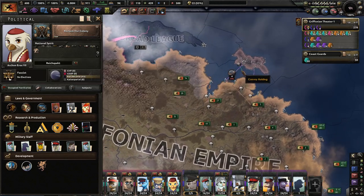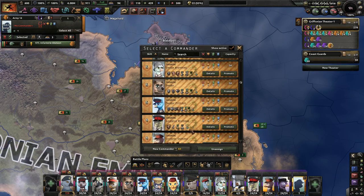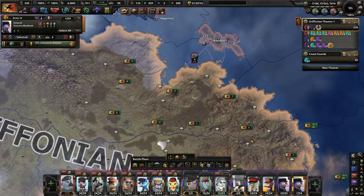If you hear any pounding in the background, don't worry about it. We've got 600 political power, Victoria Bluebeak — very cool.